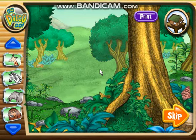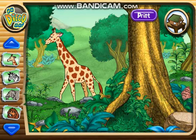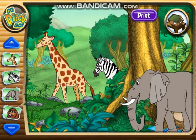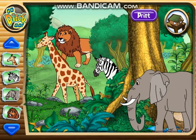We can look at different animals together. Giraffe. Zebra. Elephant. Lion. Next, a chimpanzee. Print. Let's do it.